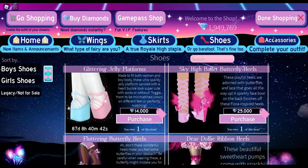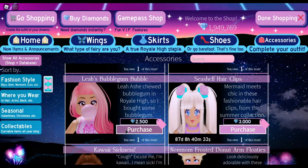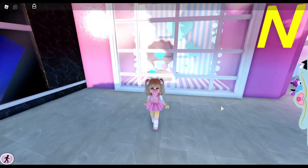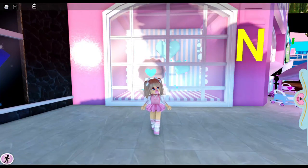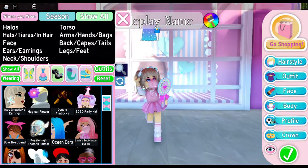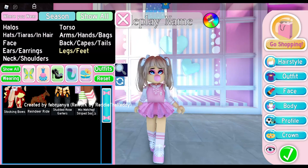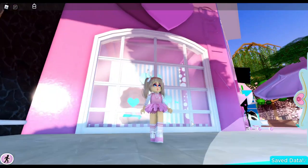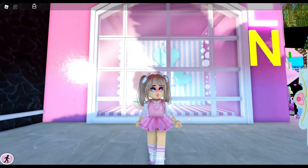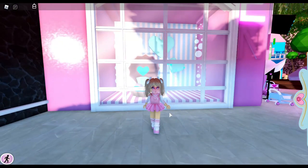Let's see how much everything cost: the shoes were 14,000 diamonds, the necklace was only 300 diamonds, and the skirt was 2,500 diamonds. This whole outfit is under 20,000 diamonds total — and it looks adorable! If you don't want heels, you could use the Saint Patrick's Day socks instead, which you could have bought or gotten free from the cloud, keeping your outfit under 10,000 diamonds. It's a really cheap simple outfit, but you actually look rich — like a seasoned Royal High player.